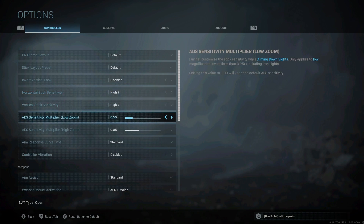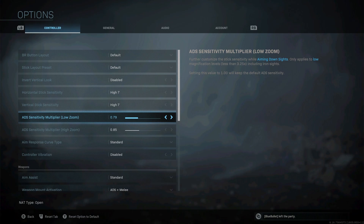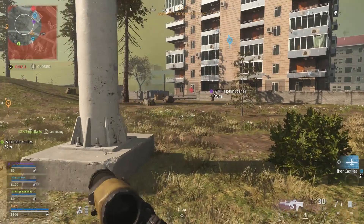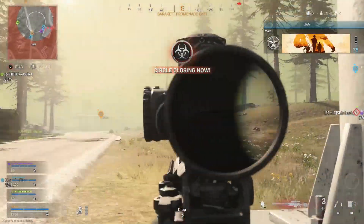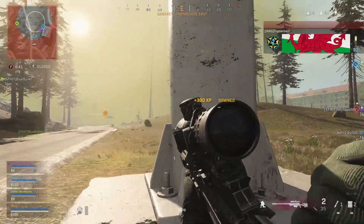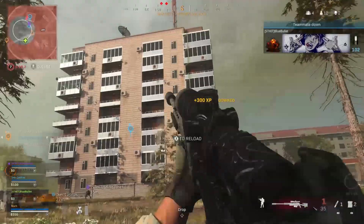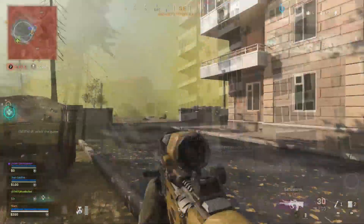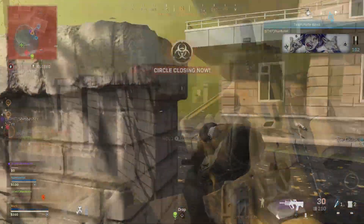This makes it much easier to keep your accuracy especially at greater distances. What I actually do myself is use a stick sensitivity of 7 and an ADS sensitivity multiplier of 0.85, which just lowers it slightly when aiming down sight and taking shots from distance. Have a little play with these settings and find out what works for you — these are just a few things which I think will give you an advantage when playing Warzone, so give them a go and let me know what you think in the comments.